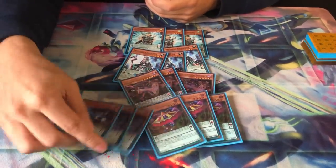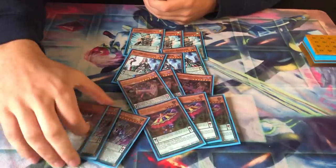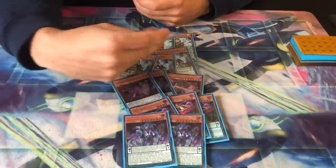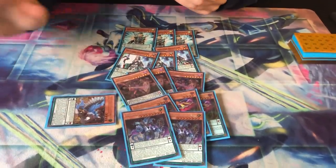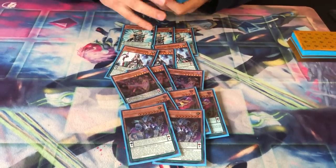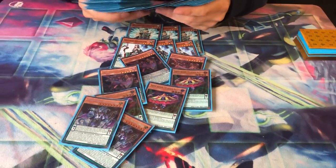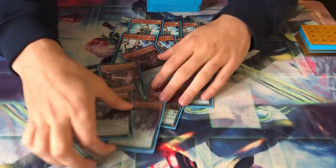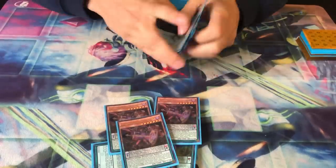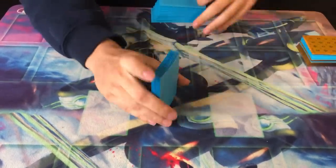Cerberus obliterates every single control deck because it gets you a free MST and Garuda, which against control decks is gigantic. You don't need Eccentric to search Garuda — you just pop it by itself. Against combo decks like pendulum, Garuda is the best interruption to have in hand because when you special summon it from the hand it puts the whole trip pendulum something back to the hand. Looking at all the turbo cards, there's about 21 turbo cards total, which is insane compared to the 10 or 7 that people normally play.